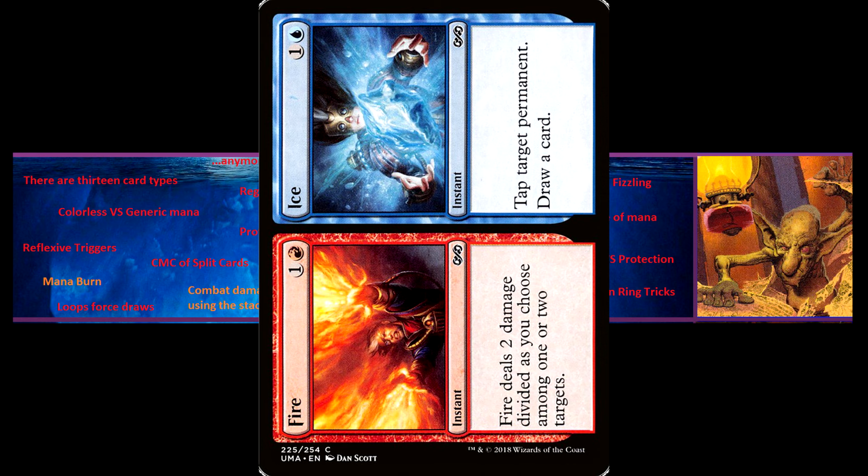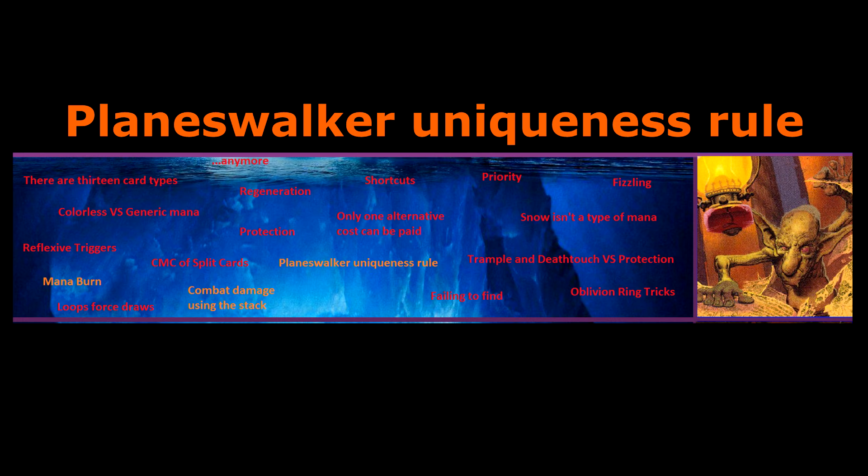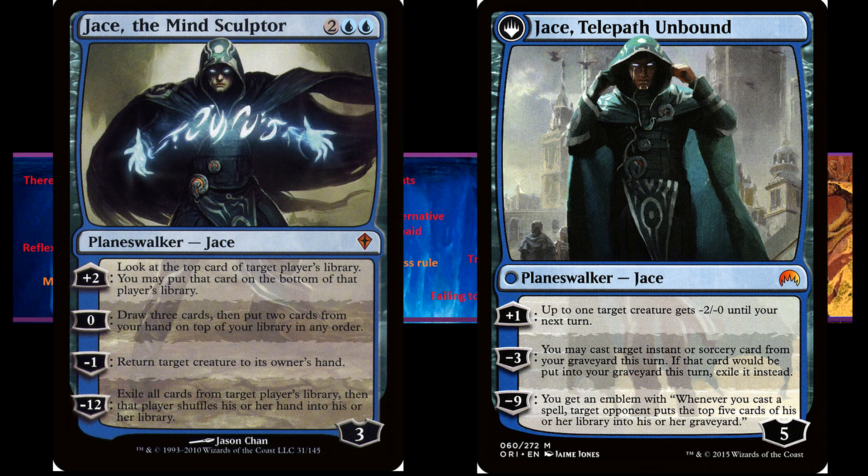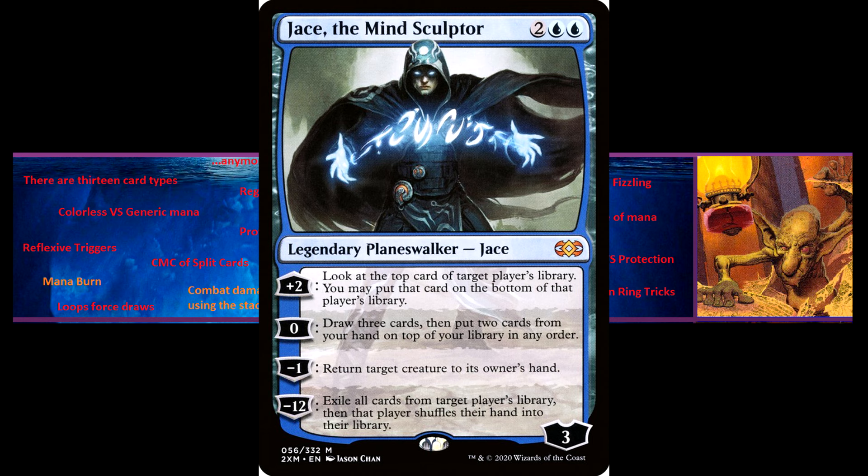Planeswalker uniqueness rule — obsolete ruling. The Planeswalker uniqueness rule was similar to the legend rule but changed to fix a big flavour fail. Under the legend rule, you can have multiple cards representing the same character as long as they aren't exactly the same version — for example, Thalia Guardian of Thraben and Thalia Heretic Cathar on the field at the same time. The Planeswalker uniqueness rule attempted to fix this by giving all Planeswalkers a Planeswalker type indicating which character they represent, so you could not have two versions of the same character in play simultaneously. Ultimately it was decided that this rule added too much complexity for little real gain, and so now all Planeswalkers are simply legendary and follow the normal legendary rules.